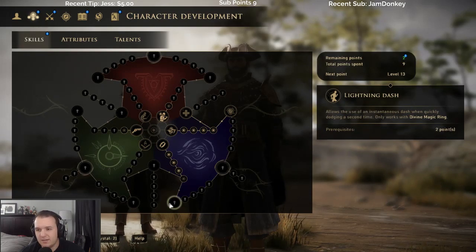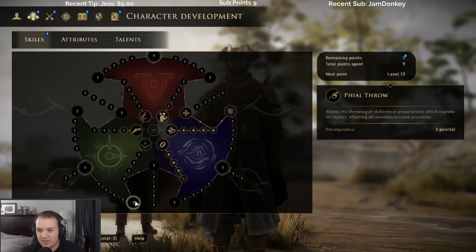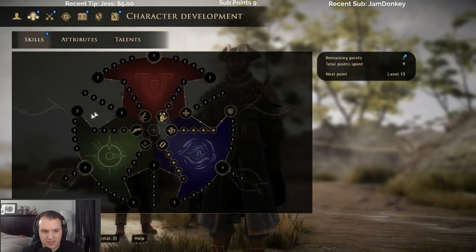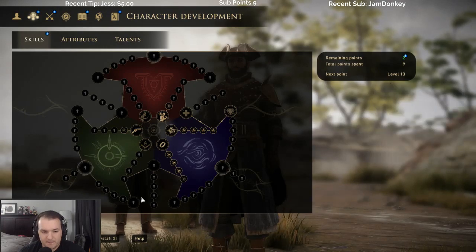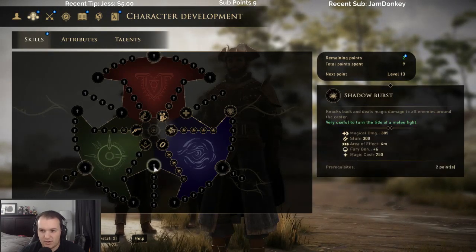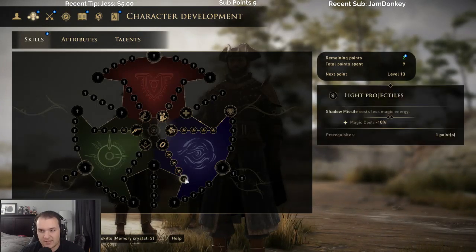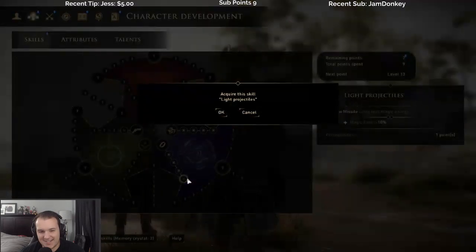Lightning dash — when quickly dodging an enemy a second time. Shadow burst: knocks back and deals magic damage to all enemies around the caster. That might be even better. Two-handed heavy weapons fury, combo speed, long blades, roll, anointed weapons, earthquake, bomb. I might take the shadow burst — very useful to turn the tide in melee combat. I'll gladly take that actually. Or we could do magic healing. Yeah, I'm gonna go for shadow burst.